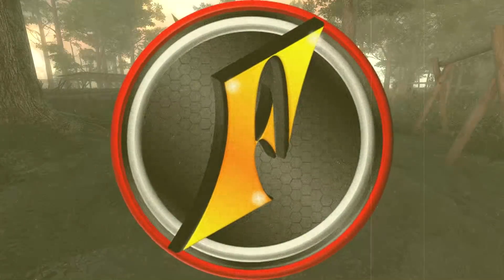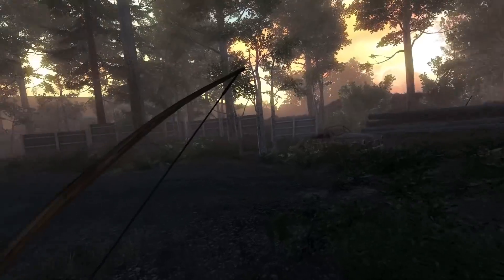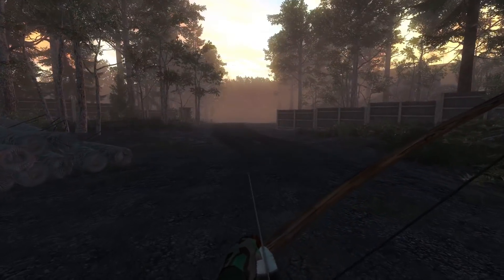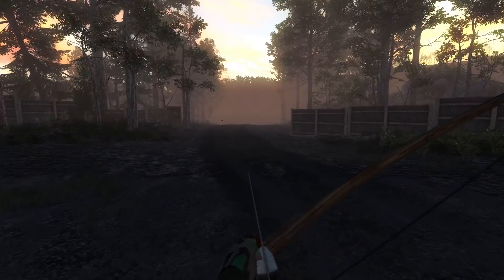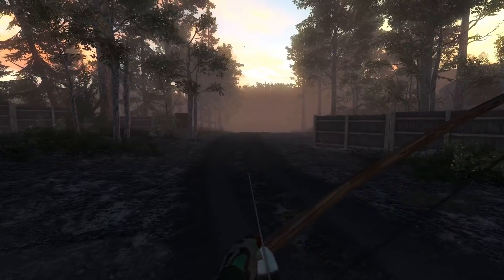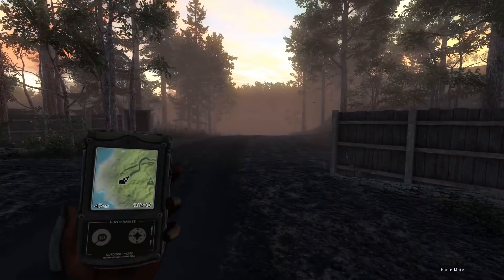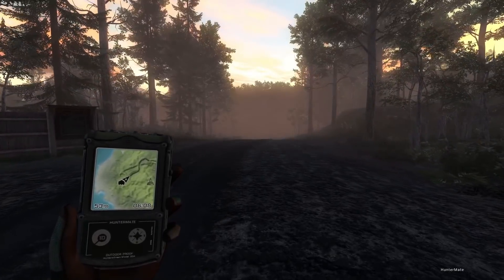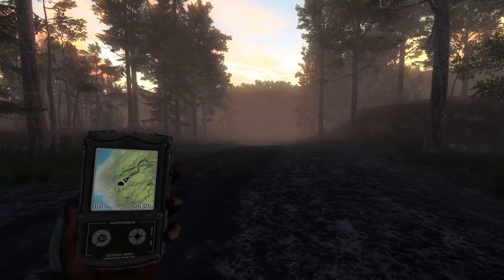We've cracked out the army camo once again to see if it gives us some more good luck. Last week's hunt went really well with the 194 Blacktail and a number of other pretty nice trophies, and that one was meant to focus mainly on Whitetail. Now we're out here on Logger's Point today with a hybrid hunt — still looking for a 200 Whitetail, but also hunting for competitions for species we don't yet have a trophy for.